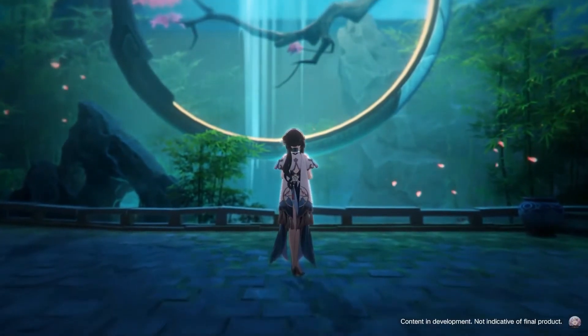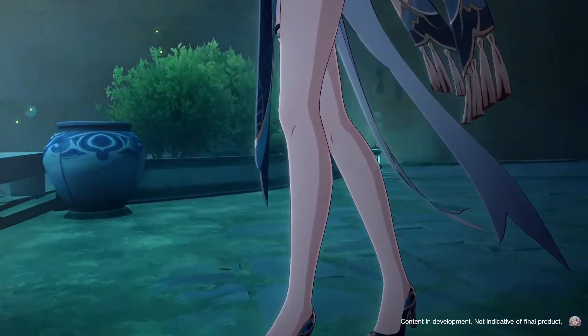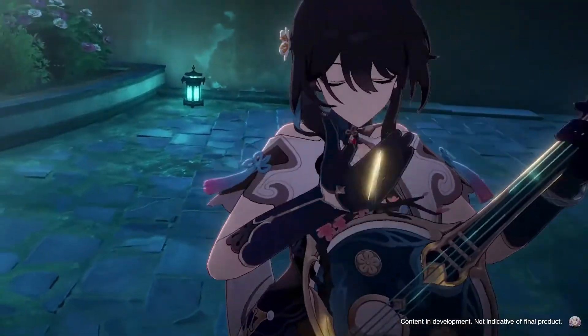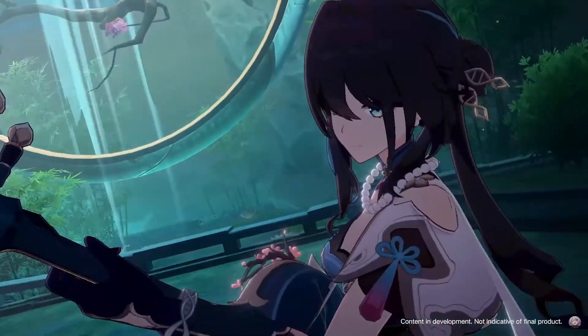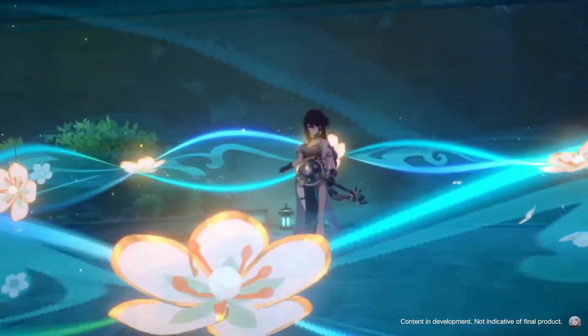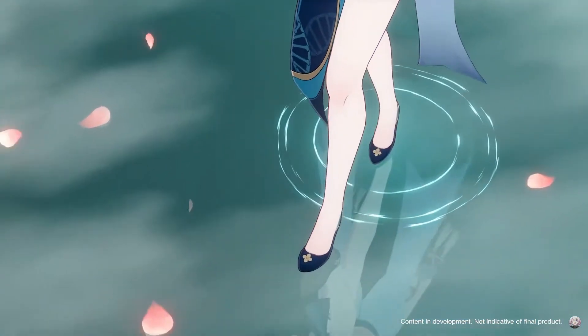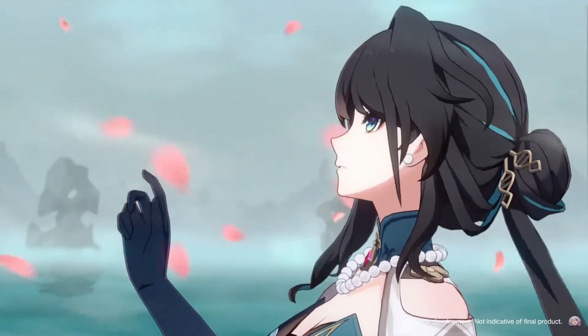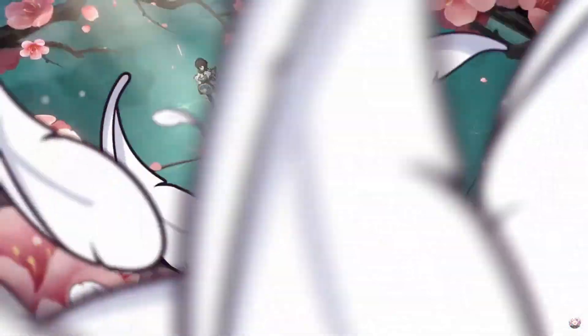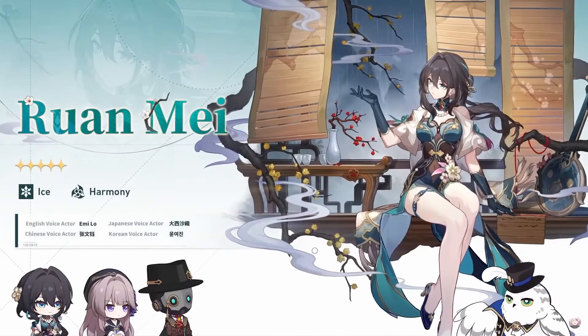Let's start off with Ruin Mei. Ruin Mei is the most valuable character that you'll see in 1.6, and possibly the future of the game's lifespan. There's still more to her kit that hasn't been fully announced yet, and I'll be covering that in a later video once all is revealed, or even on her release. Her skill increases the break effect of all your allies and lasts for 3 turns. Her ultimate applies all-type resistance penetration, which is absolutely insane.